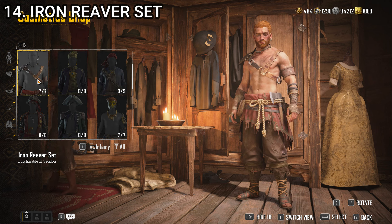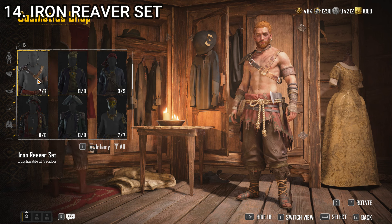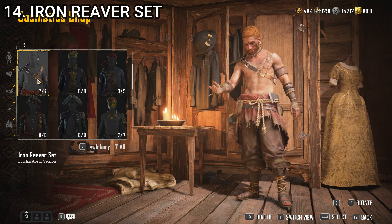Number 14, we have the Iron Reaver set. This one's fine — I've utilized some aspects of it, particularly the belt because it's got a little axe in it, which is pretty cool. But it's not something I could see a captain wearing. This is more suitable for someone just serving on the ship, maybe at a low-level fighting position. It looks weird for a captain to wear. It does look kind of cool and very unique, so I do like it a little bit. That's the Iron Reaver set at number 14.